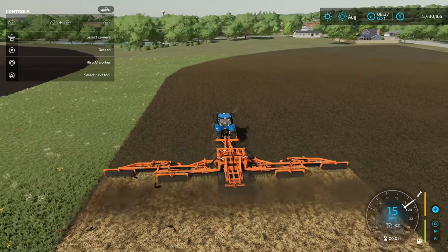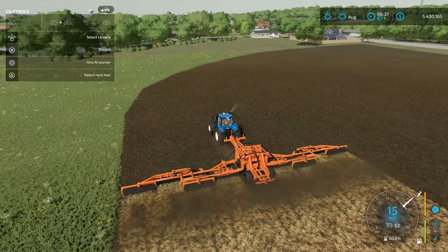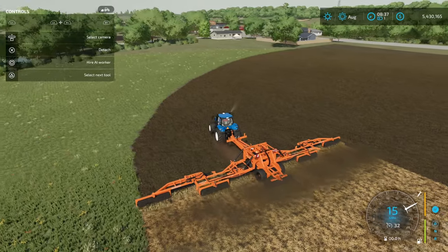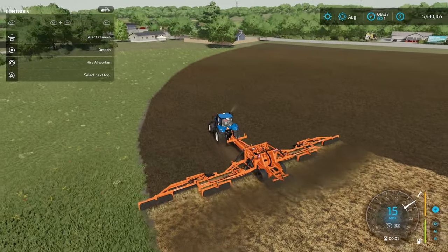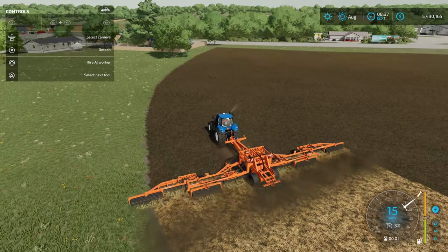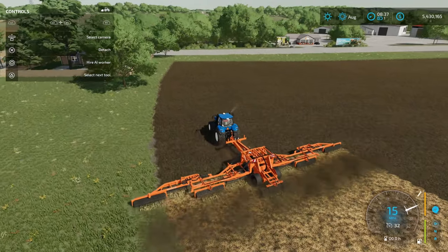Now why would you need this? Mulching gives you 2.5%. That's not that much, but if you can do it this fast, it absolutely makes sense to mulch — especially if you're on some big maps like Walker Farms, Stone Valley, or anything with a really, really big field.